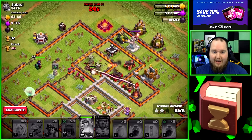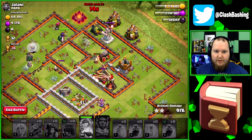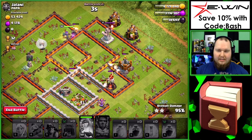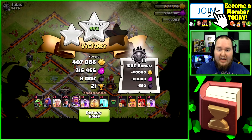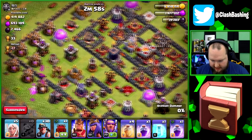Looks like the queen should go there, miners are going there as well — that's what we needed. We get most of the loot. I don't really care if we three star, I just want the loot. This was 8K dark elixir, we gotta get that. We were a little bit late on the miners and they scattered around, but it was still a solid raid — we're gonna get 90 plus percent. Look at that 8,000 dark elixir — that's how you upgrade heroes fast! Holy crap.